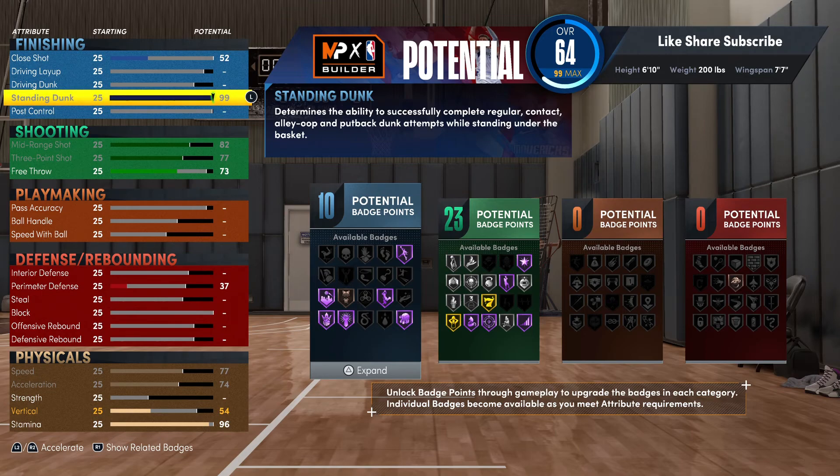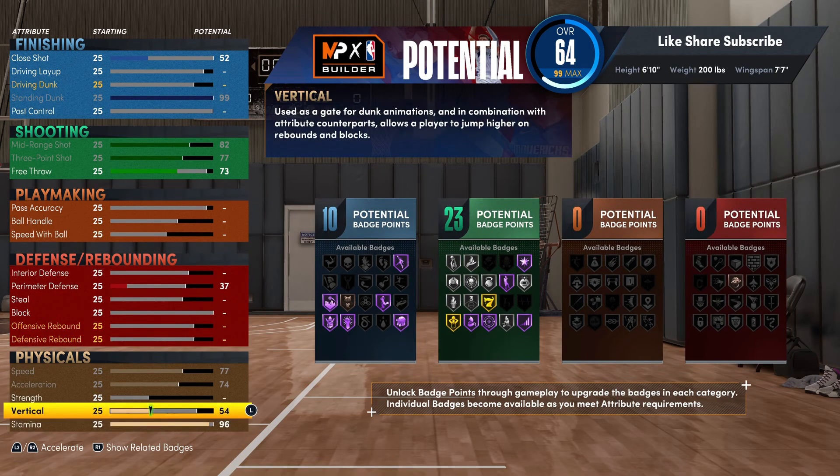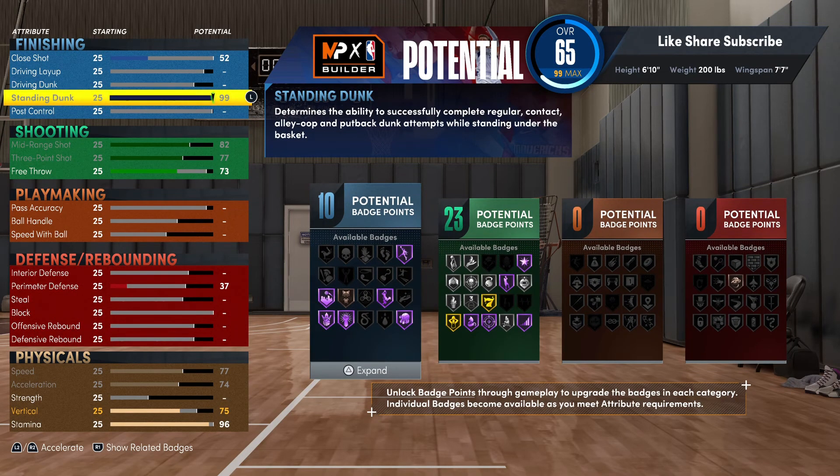Peep this - you're 6'10" at the small forward. A lot of people might think only 6'10" power forwards and centers get the standing contact dunks, but no - small forwards at 6'10" get them too. Putting your standing dunk up - it's either 90 or 95 that unlocks the least standing contact dunks, I think it's 90. But we're going 99 on this build so it really don't even matter. We're gonna put that vertical up to 75. It might be 85 standing dunk now that I think about it.